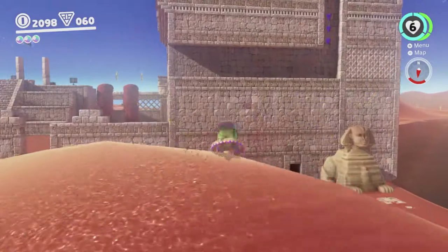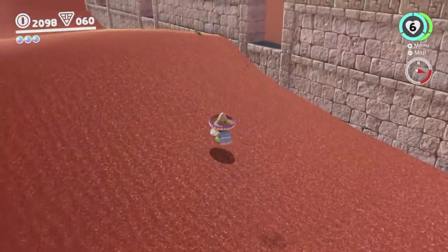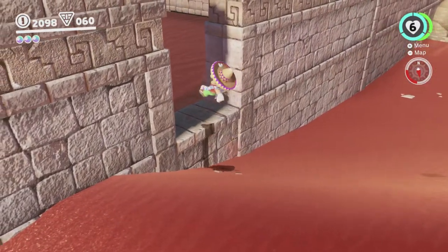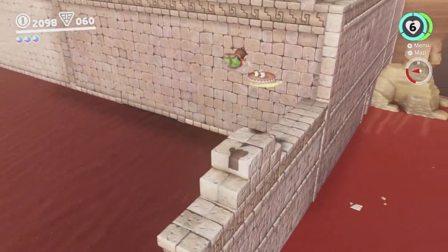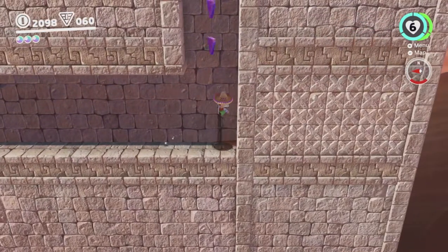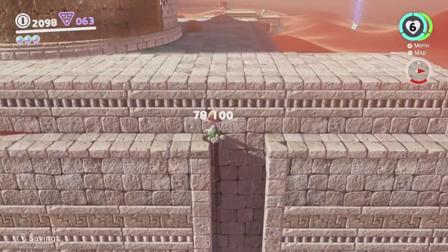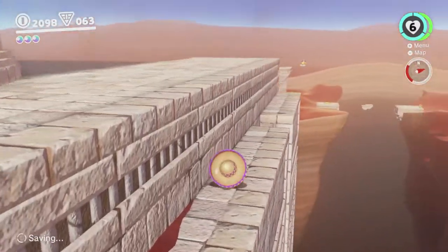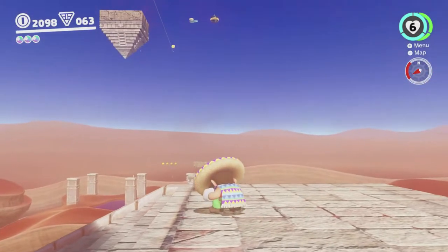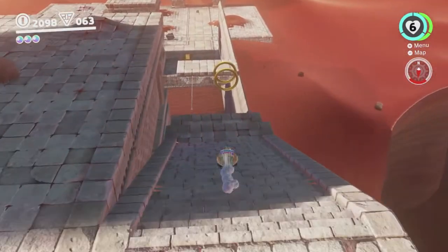Over here there are a couple more purple coins we can get. I think we should be able to get all the purple coins since we can access the 2D areas after all and we've gotten the coins out of them. So I think we should be able to get every purple coin without too much hassle, which is quite exciting. There will be another moon in this area where the moving stuff is once the moon rocks open, but it's not there yet so we can't get it yet.